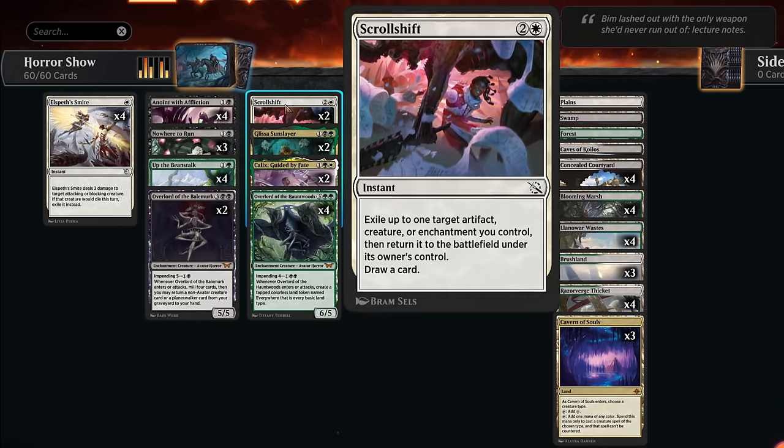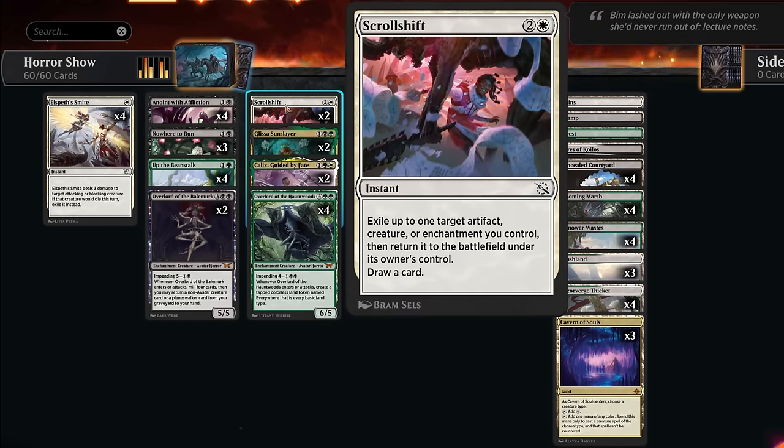We also have two copies of Scroll Shift as an instant-speed mini version of Lich Knight's Conquest. We can exile an artifact, creature, or enchantment we control and return it to the battlefield and draw a card. We can also impend one of our overlords and then flicker it with Scroll Shift to have it back in play without waiting on all those time counters.